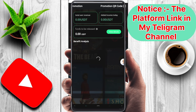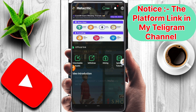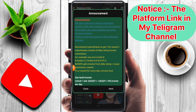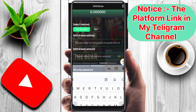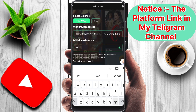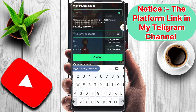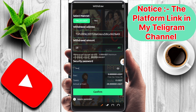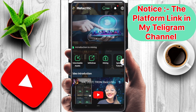After recharging, go to the promotion section and click on it. To withdraw, click the withdraw button, paste your wallet address, enter the withdrawal amount, put in your security password, and simply click the confirm button. Your withdrawal will be successful in a few seconds.